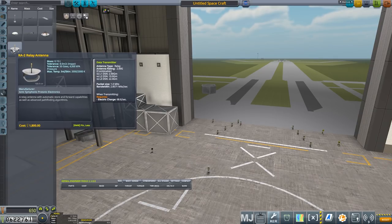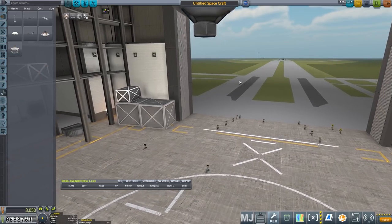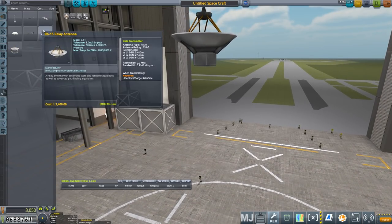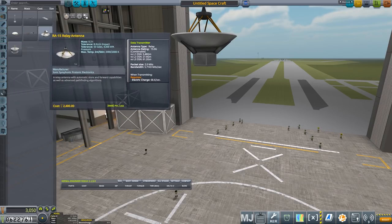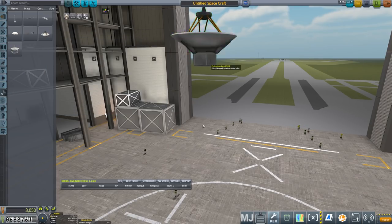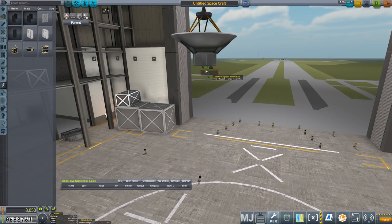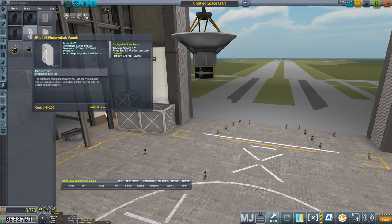I'm not quite sure if we need the level 3 deep space network to make this one work. So let's put this on for now, and if we can't send it out far enough we'll have to use a lighter antenna. If we don't want to relay, we can use the lighter one — then if we send out another craft following it, it could use this one as a relay to get information back. Now let's stick a couple of batteries on it and consider some kind of solar power.